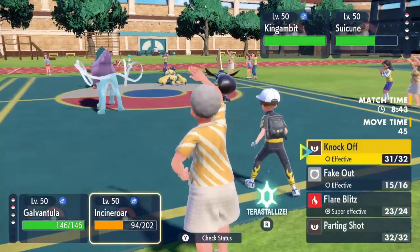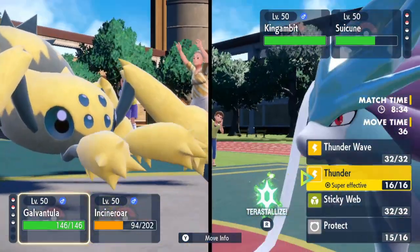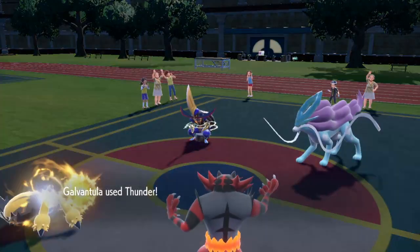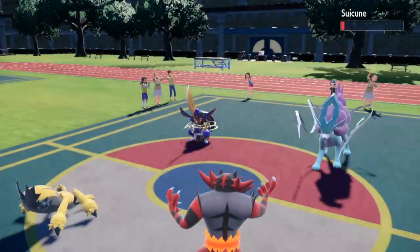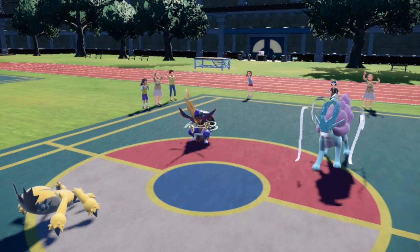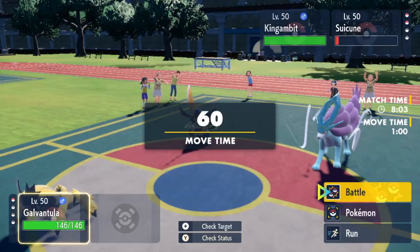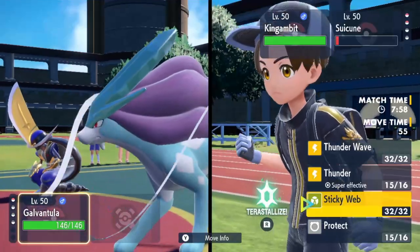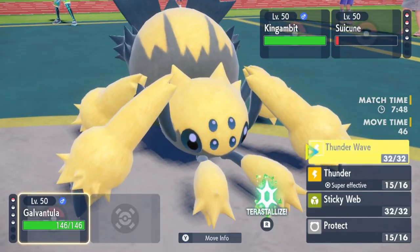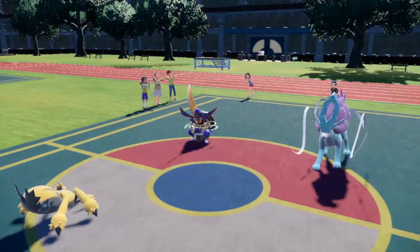I'm going to Thunder here — Compound Eyes boosted so it should work. I'm Terra Grass so I don't know if that really helps since King Gambit is just going to try to Sucker Punch. I'll Thunder and try to Flare Blitz. That doesn't even kill the Suicune — he lives. How the heck did he live? Oh, he has Swords Dance so I lose no matter what. Do I make the 200 IQ play and predict him to Protect and go for Thunder Wave? I think that's what I do. I lose anyways. He never Protected, so I'm done.